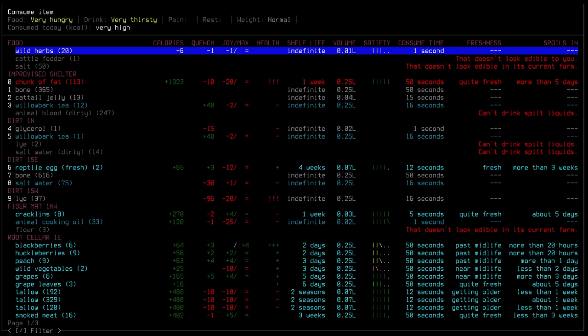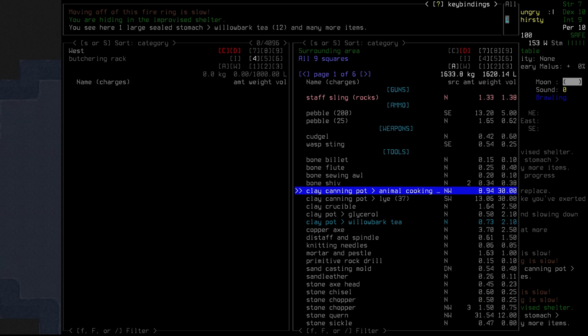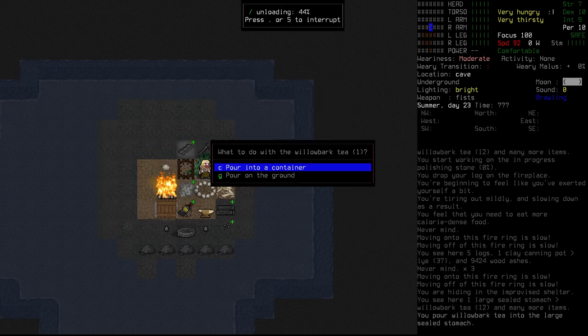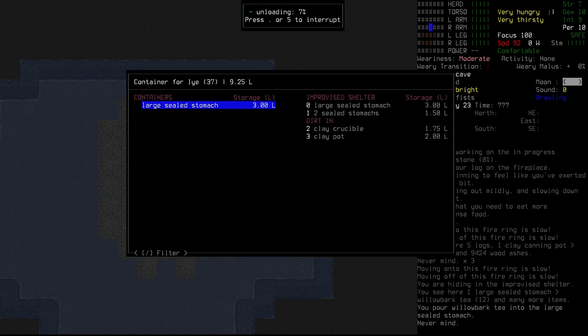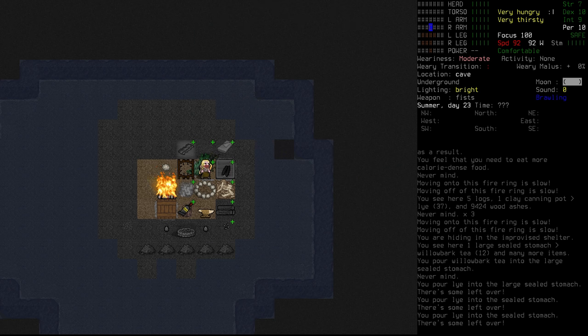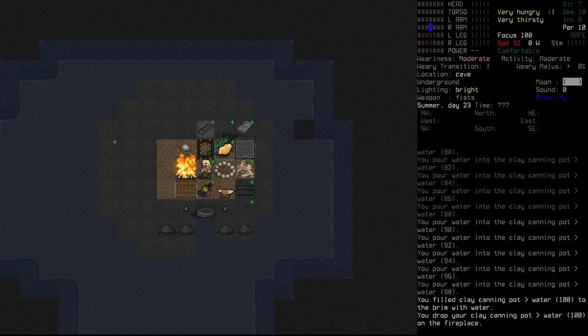Still hard to tell how much time is actually passing. We need to get some nice clean water. The other canning pot has lye in it, and we've got a clay pot with glycerol. We need to keep a clay pot so we can actually do cooking. I want to unload some of these things — we've got stomachs here we can fill up. The canning pot of lye, we'll pour that into a large sealed stomach and pour the rest on the ground.